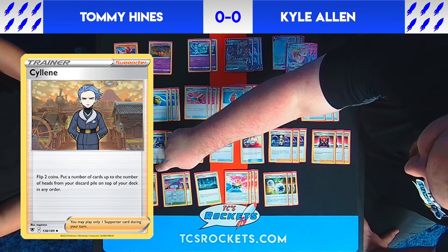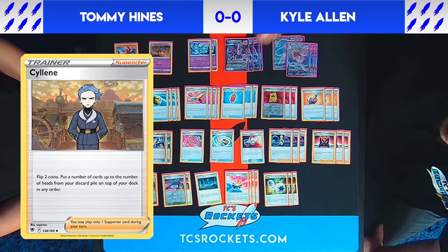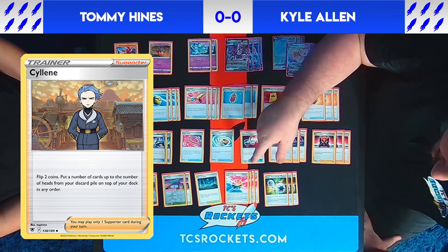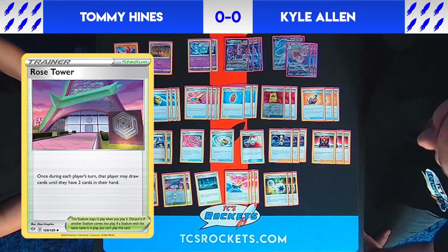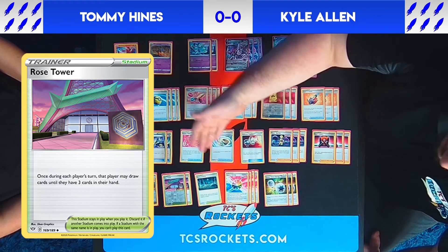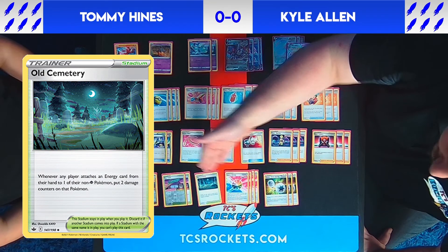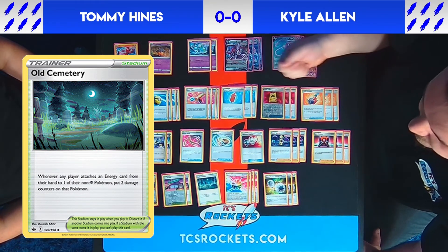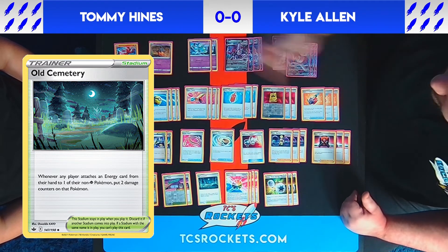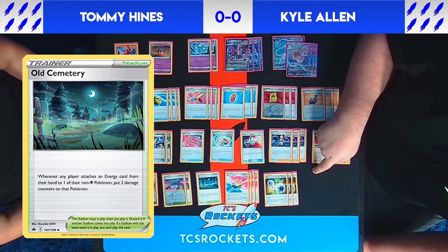Our last supporter is a one-of Silenre, a flip-two-coins card where each heads lets you take a card from your discard pile and put it back on top, then redraw it with Genesect — very powerful late-game. For stadiums, we play two Rose's Tower, which acts like two more Genesects, letting you draw up to three cards and helping destroy opposing Path to the Peak and Temple of Sinnoh. We also play one Old Cemetery, mostly to counter those same stadiums; its effect puts damage counters on non-Psychic Pokémon when a non-Psychic energy is attached, but this barely hurts us since Genesect gets energies off Sparkle.